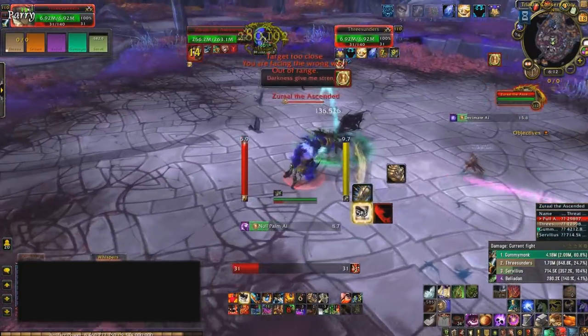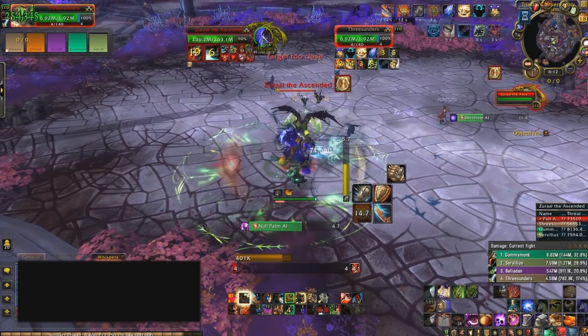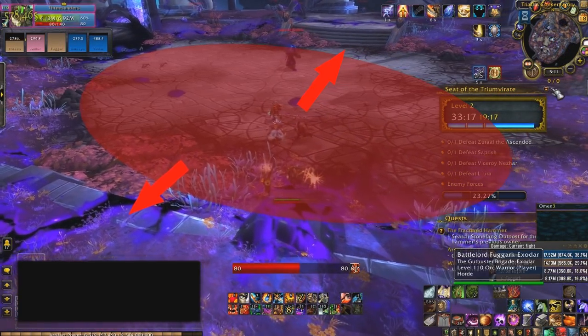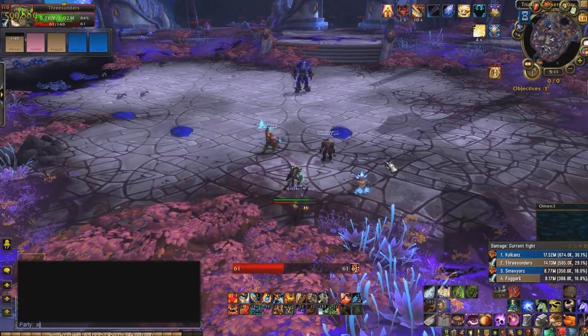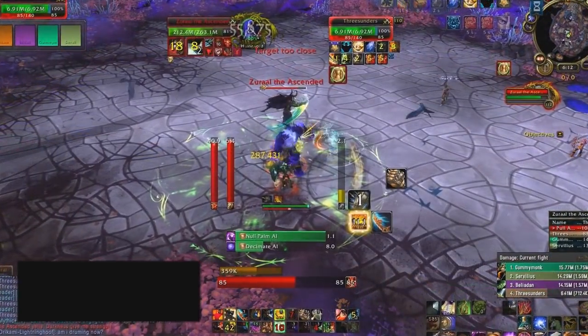The first boss is Zural the Ascended. You need to face the boss away from the group. The starting area he's sitting in looks like a bit of an arena that's sunk into the ground. You cannot move him out of this arena or he will reset, so keep him in there and as a tank you want to kite him around the edges of the arena.